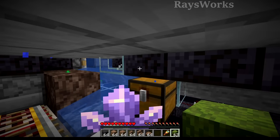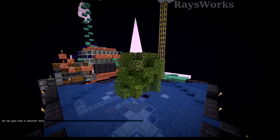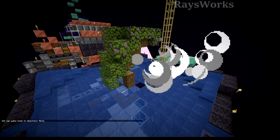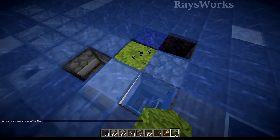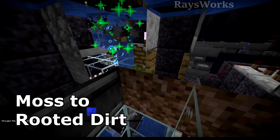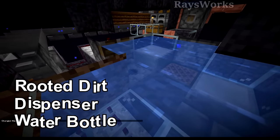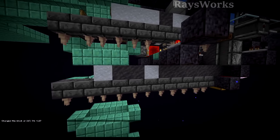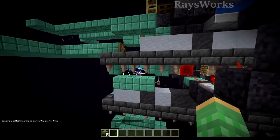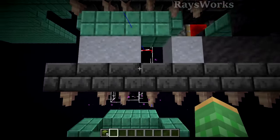Everything else is done automatically, including resupplying the player with more azalea bushes, so it's an infinitely automatic farm. When the bushes are planted, they are automatically bone milled and then destroyed using two TNT dupers. To get the mud, we have a stone generator that pushes in stone, the stone is converted with nearby moss, and then once an azalea tree grows on top it converts the moss into rooted dirt. The rooted dirt gets pushed over and placed with a dispenser and water bottle, converting it into mud. The mud is then pushed into an area where endermen can reach it.